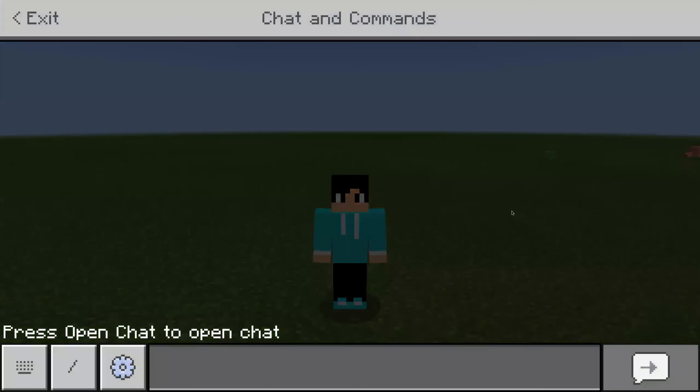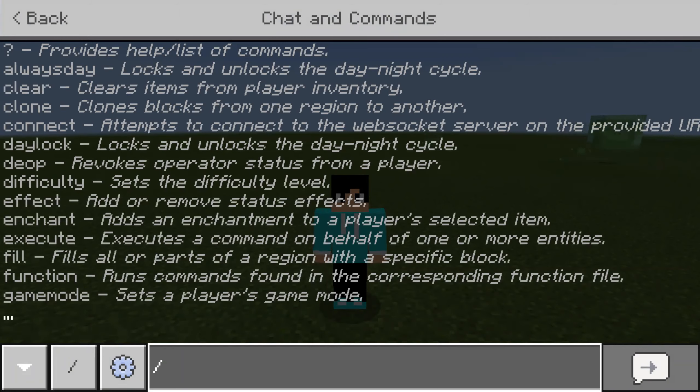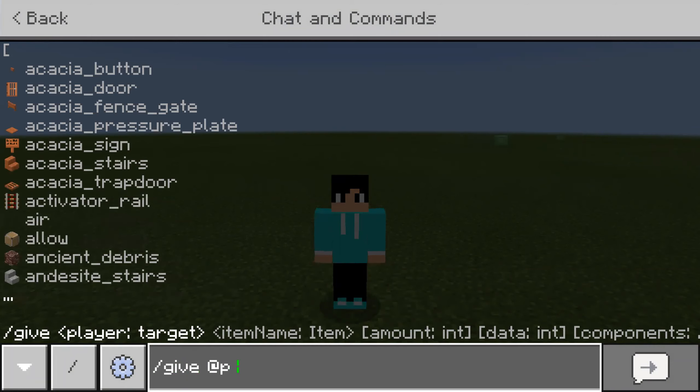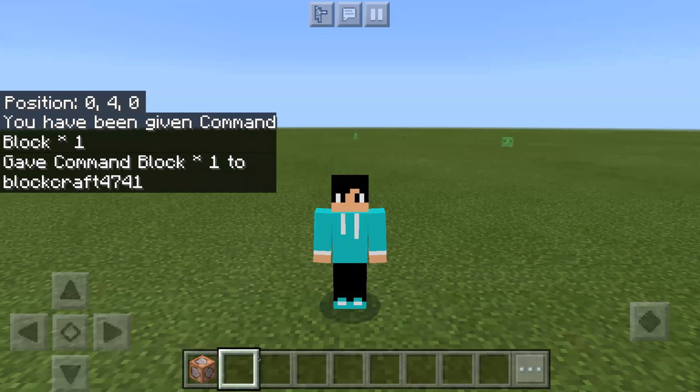The first thing we're going to need to do is go into chats — it's called chats and commands — and we'll open it because we're going to have to type in a command here. It's going to be slash give @P, which means the closest person to you. Type command_block and then push enter. It should give you a command block. See? And I have a command block.